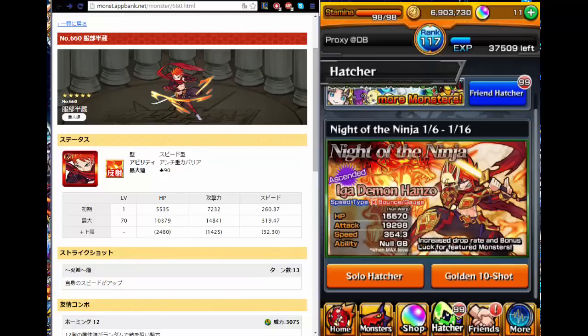Hello, this is Proximal Uncheck Database, and today I'm going to talk about the Knight of the Ninja series, the three five-star monsters in the Hatcher. The first one I'm going to talk about is Hanzo.